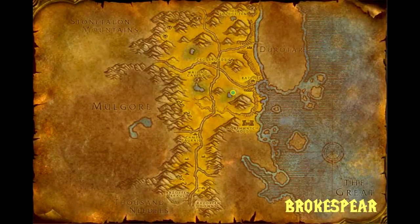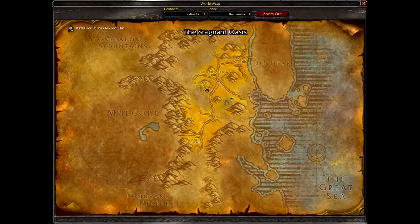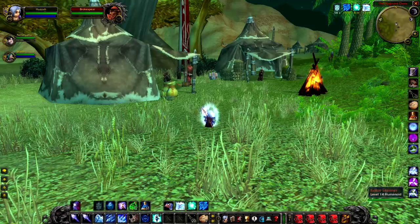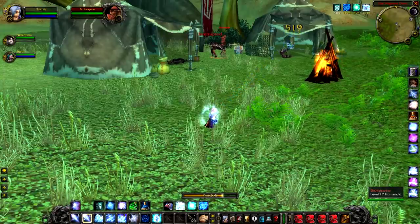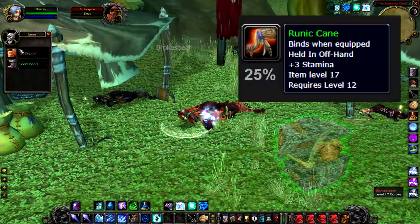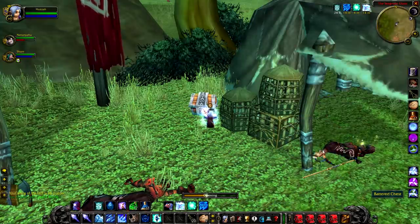Up next we have Broke Spear, a level 17 normal rare that hangs around in the northeast area of the Stagnant Oasis. You'll know Broke Spear by the two tents and bonfire outside — there's not too much in the way of buildings out this way so he's pretty easy to spot. He has a couple of adds with him but he's not an elite so he's pretty easy to take down. Not a lot of players will head over this way and he's very easily mistakable for a normal centaur. He also spawns near a chest and has a 25% chance to drop the Runic Cane, which is a unique item to him — so overall a pretty satisfying kill. I would definitely recommend going and checking him out.